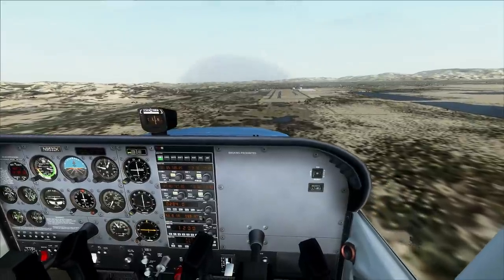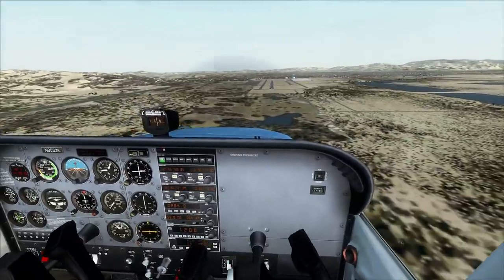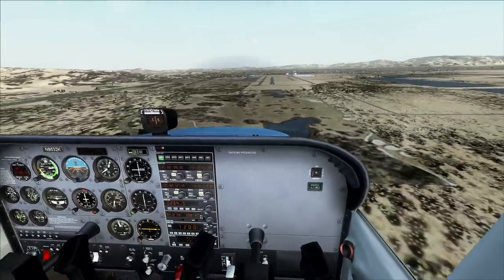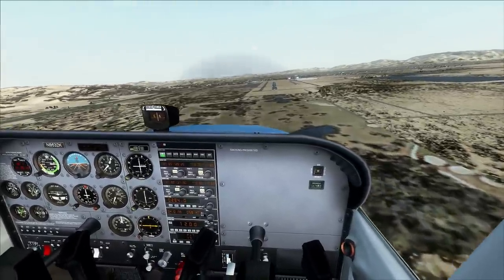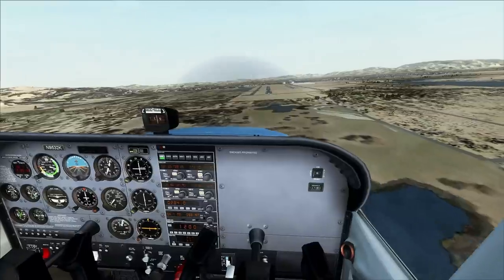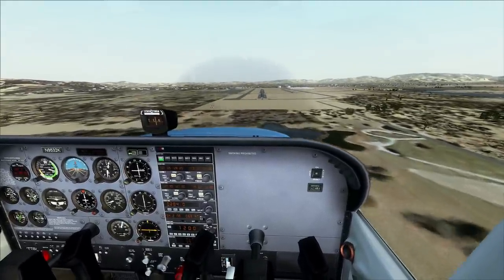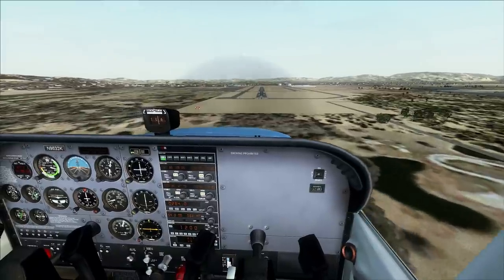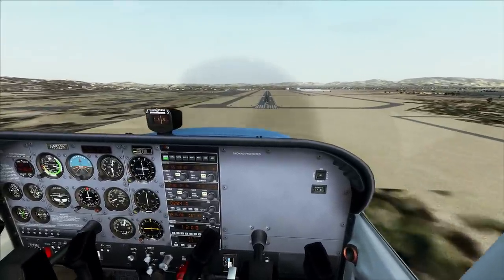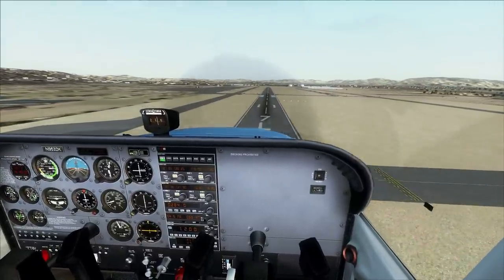Now we've got the lights. Go final on final — 30 degrees of flap, pitch for 70, and use power for altitude to maintain the lights. I can already see us dropping. Some of these glide slopes aren't very accurate in some default airports, so it's not a big deal.